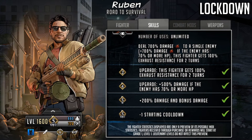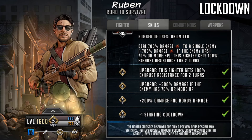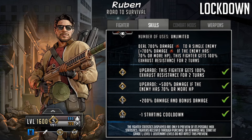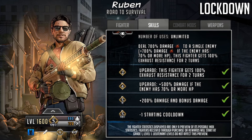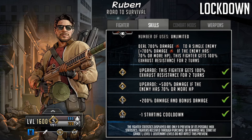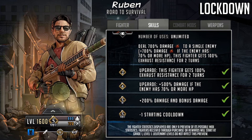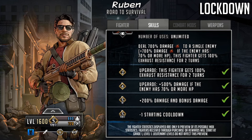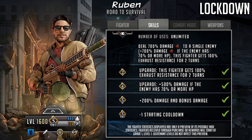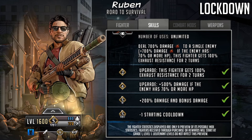Looking at the signature move upgrades: at grade two this fighter gets 100% exhaust resistance for two turns. At grade four it gets plus 500% damage if the enemy has 70% or more HP. At limit break one that gets boosted by 200, so the base damage goes from 500 up to 700, plus 700 bonus damage if the enemy has 70% or more HP. At limit break three there's a minus one to starting cooldown.